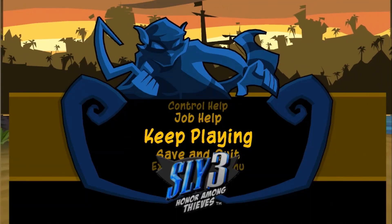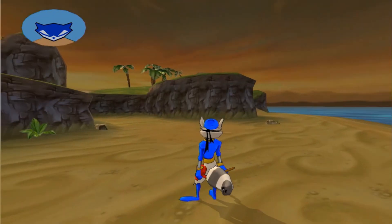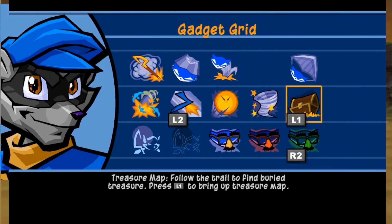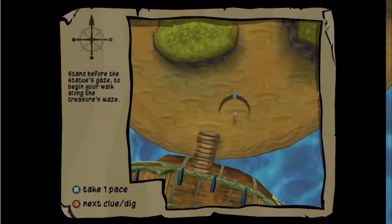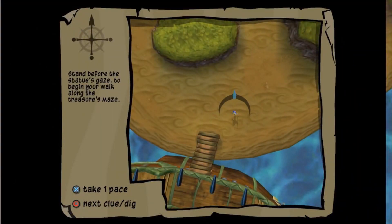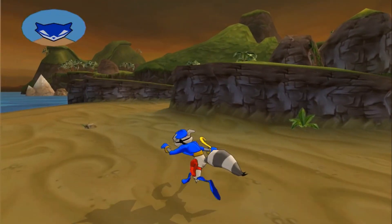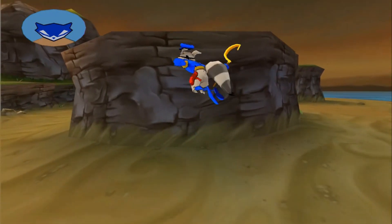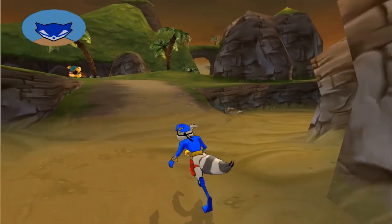Hey everybody, welcome back to another episode of Zombie Place! I'm Zombie and Michael is playing. Let's find this treasure! Okay, we have a new power up. It says 'Stand before the statue's gaze to begin.' Okay, so we need to find a statue to stand in front of.